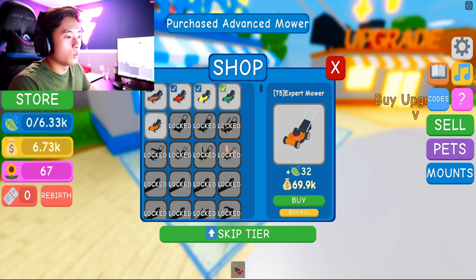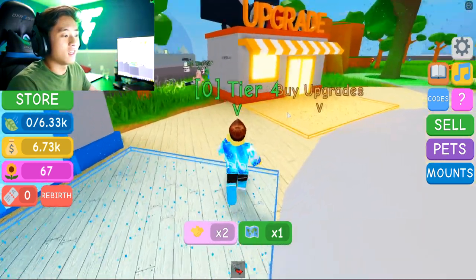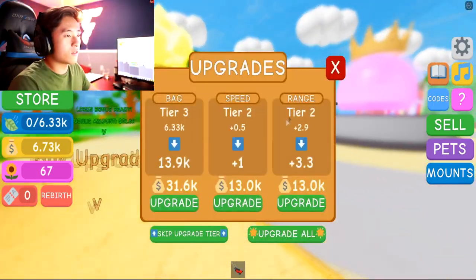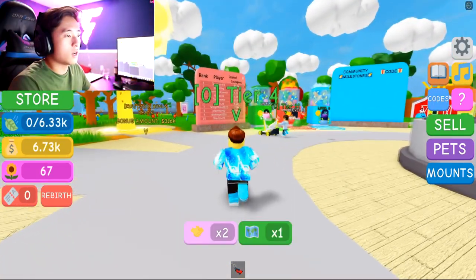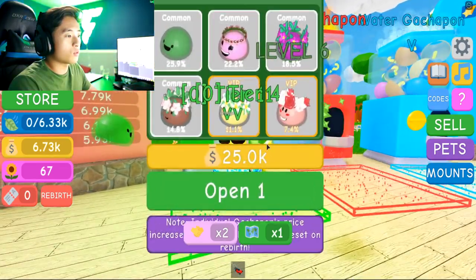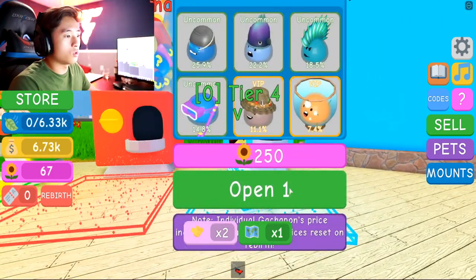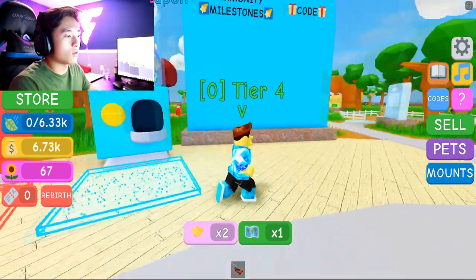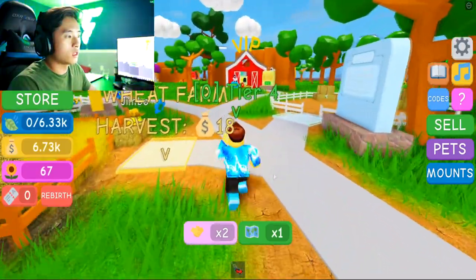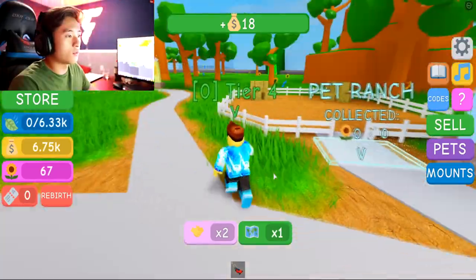We got enough money to buy some more mower. The 13k mower — nice. The next one is 31k, let's get that already. This one's 69k. That is crazy. What are these down here? We got 67 flowers already, guys. How many flowers do we need to buy a pet? We need 25k for this one — we can save that up real quick — or 250 flowers for that one. So let's go ahead and mow more. What is this? Wheat harvest — we just got $18 from that. Nice.